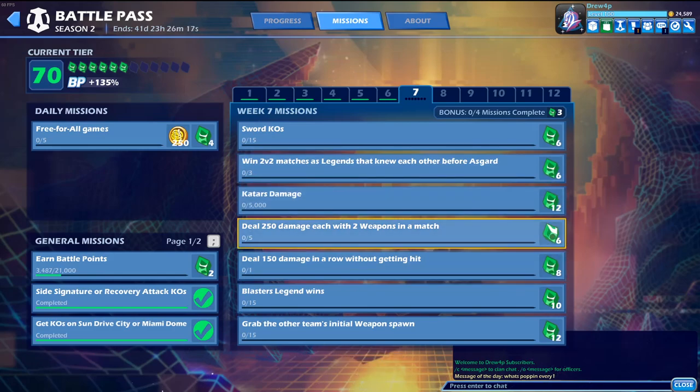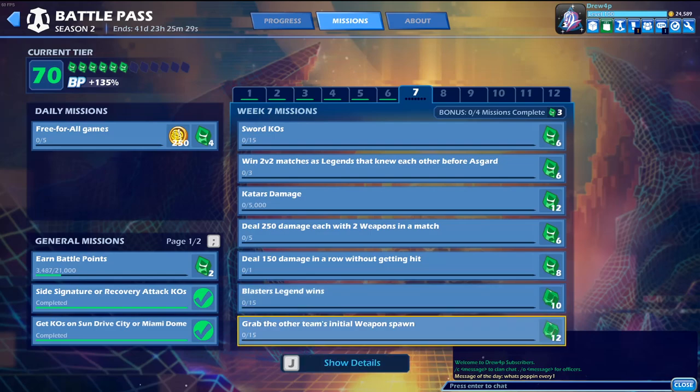We got Katar damage — deal 250 damage each with two weapons in a match. You need to do 250 damage with both of your weapons in one game, so you have to pretty much equally use both weapons and get a good amount of damage with each of them. Then there's deal 150 damage in a row without getting hit — you only need to do it one time, so it's actually not that hard. You basically need to put someone into red health without getting touched. And then Blaster Legend wins — easy. Grab the other team's initial weapon spawn: in 2v2, when you spawn in, you have to run to the other side of the stage and grab their weapon spawn. You have to do it 15 times.